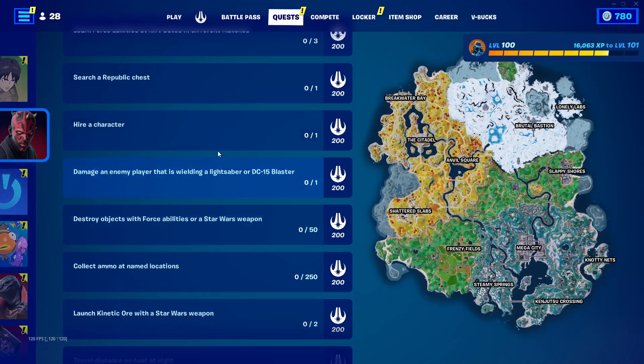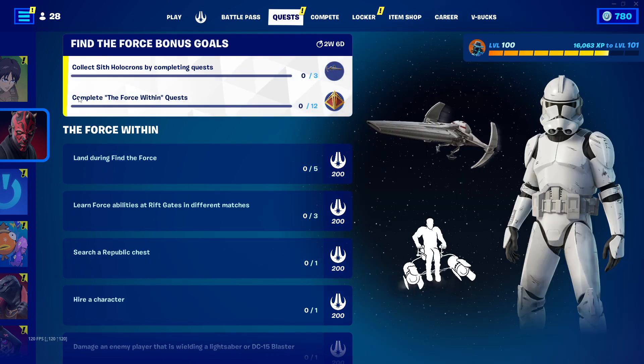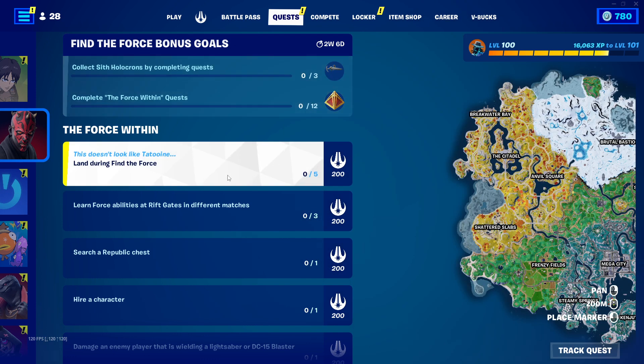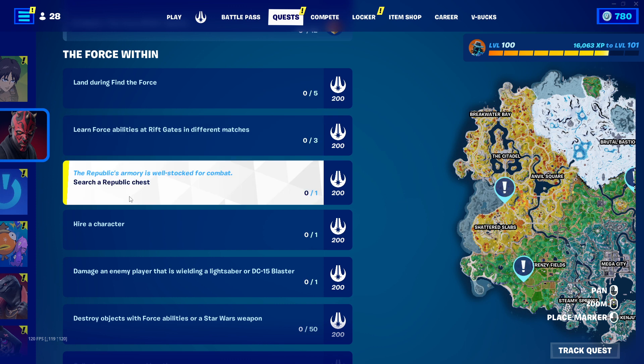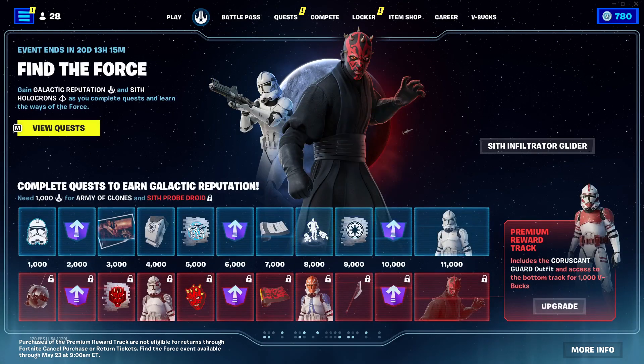And then we have the quests. It says collect Sith holograms by completing quests. Complete the force within quest to get a little backbling. Land during find the force — you have to land five times, this is pretty easy. Learn force abilities at the abrupt gates in a different match — it's pretty hard but it'll get easy. Search a republic chest — just go to these places on the map. Hire a character — easy. And that's really all, thank you so much for watching, have a good rest of your day.